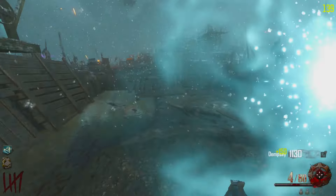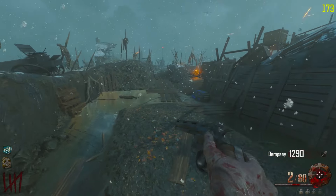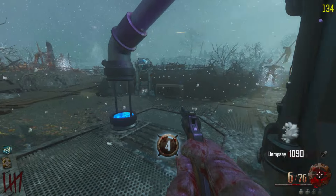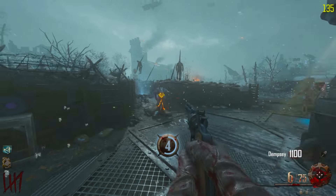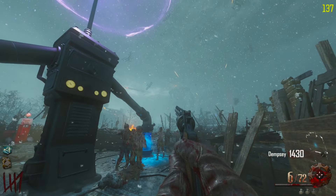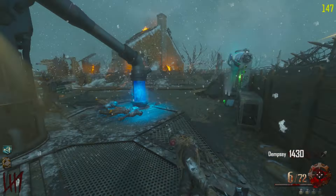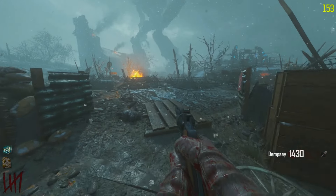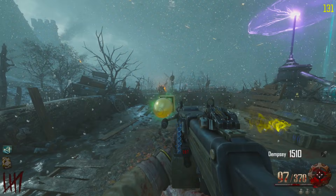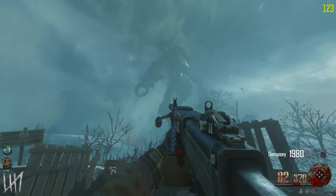I would like to do the generator over here first because we want to get Juggernog — two-hit down is a little bit rough and we don't want to be dealing with that. There's the lightning disc, pretty cool. We'll keep our Python out because it can one-shot everything right now. We got this robot coming — oh and there's Wonder Fizz right here, which is actually kind of nice. But we want to get our Juggernog first guaranteed, and then we can start hitting the Wonder Fizz. I think you're Freya, right? I think their names are Thor, Odin, and Freya.